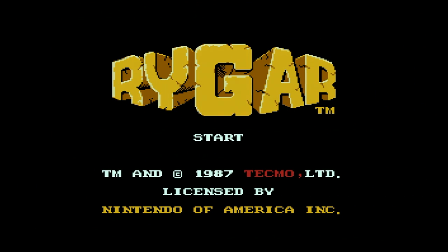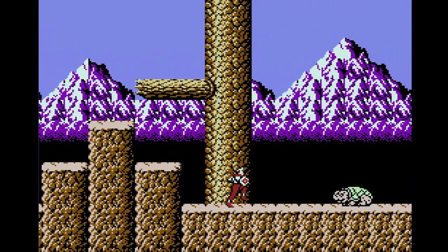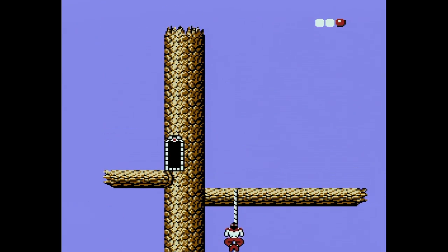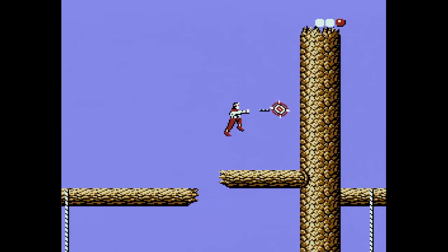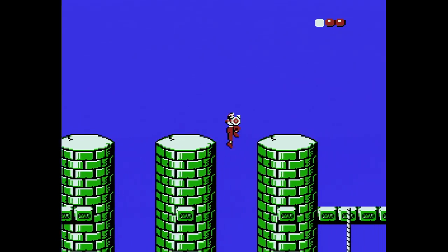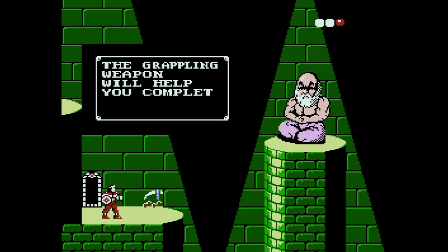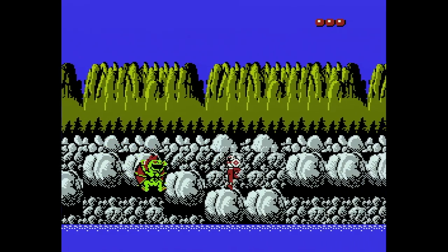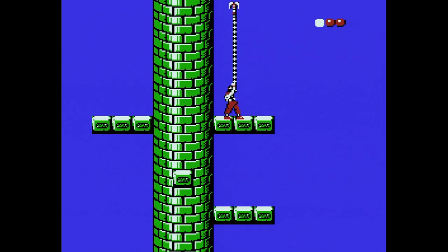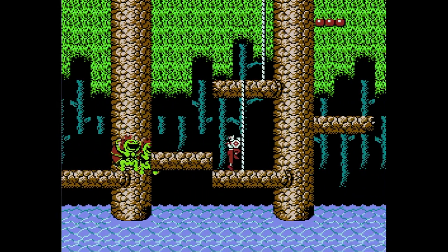The same year, Tecmo released Rygar for the NES. This game is similar but mostly different from its arcade cousin. You still play as Rygar with his disc armor, but you can't press up for the circular attack anymore. Side-scrolling levels now have a lot more height and you'll be climbing ropes to get to higher areas. Also new are overhead levels, which connect the side-scrolling stages. Some action RPG elements have been added, like acquiring new weapons such as a grappling hook that lets you reach higher areas when no rope is available. You'll also increase your life total by killing enemies.